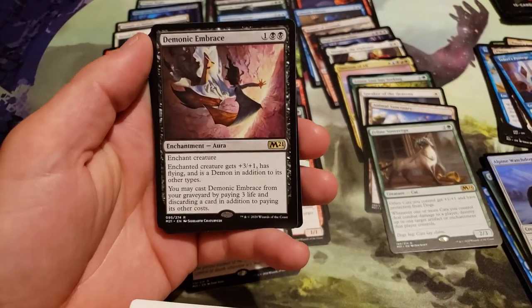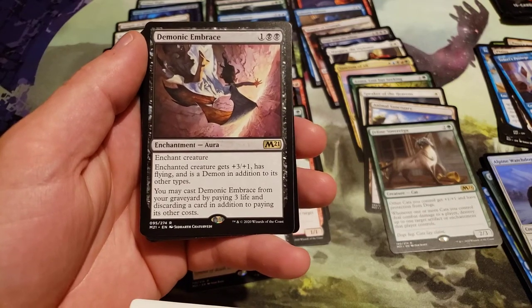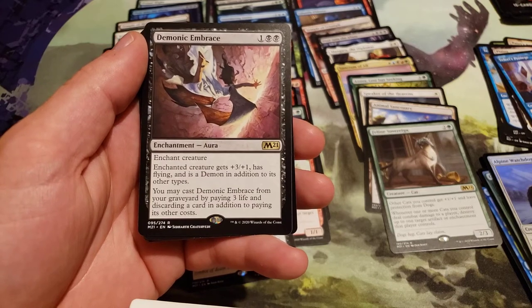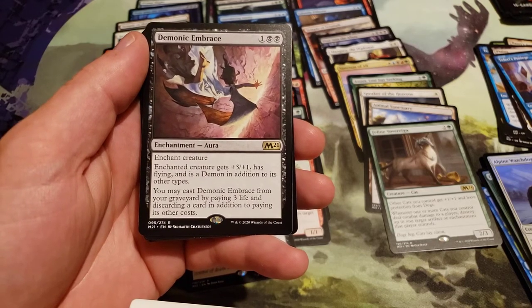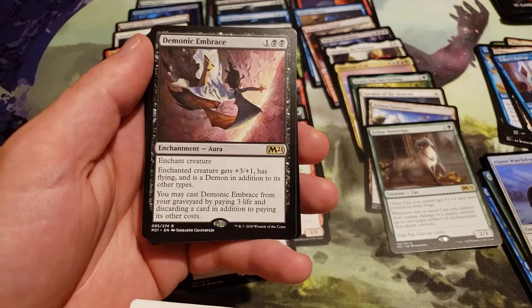Demonic Embrace costs 3, 1 generic and 2 black. Enchant creature — enchanted creature gets plus 3, plus 1 and has flying and is a demon in addition to its other types. You may cast Demonic Embrace from your graveyard by paying 3 life and discarding a card in addition to paying its other costs.